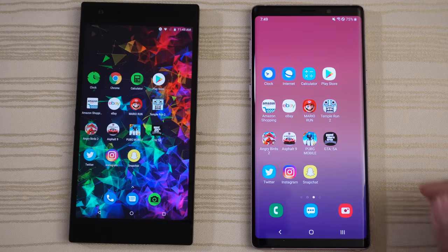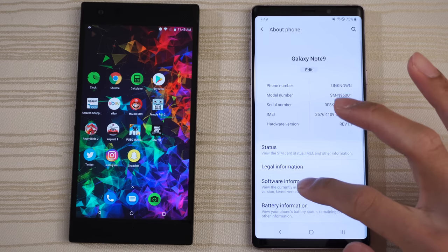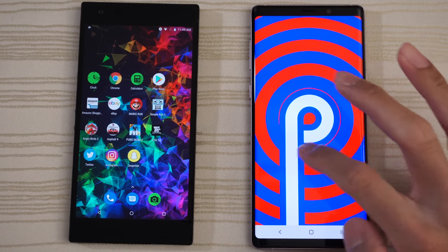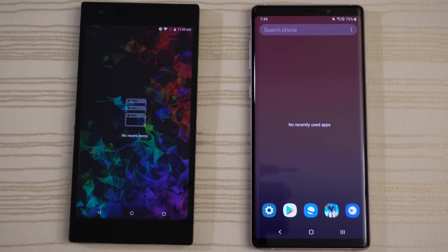We do have the Android 9 beta 1 UI installed on the Note. Go to Settings, About Phone, Software Information — Android version 9, which is the 1 UI beta on the Note 9. Nothing open in the background on both, all caches have been cleared.